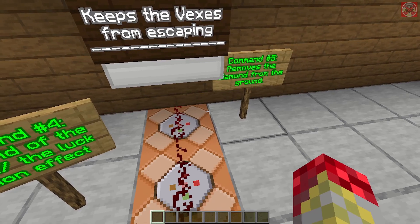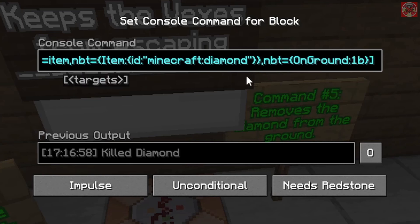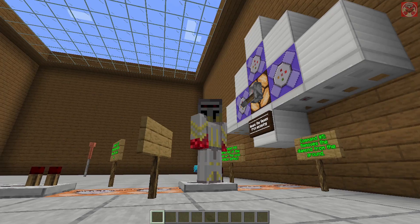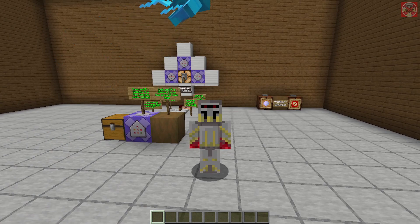This final command simply removes the diamond from the ground. It's a kill @e type equals item, nbt equals the information for the diamond, with the tag OnGround:1b, then close all brackets at the end. Pretty standard stuff, and that is pretty much Vex Cure commands in Minecraft.